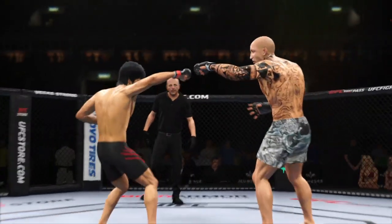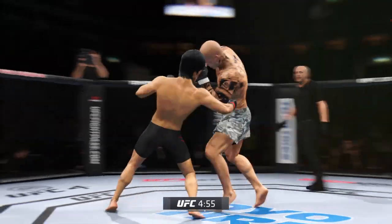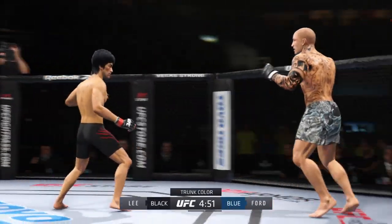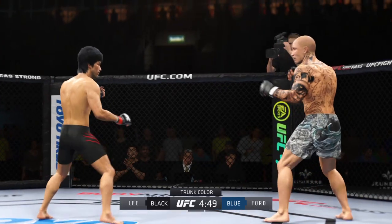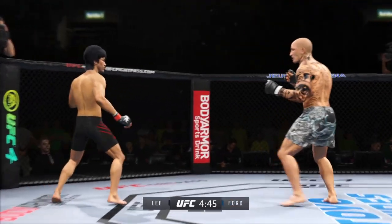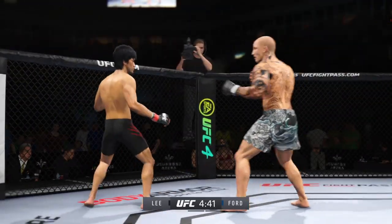All right, let's get this one started here. Round one is underway. We've got a striker who is a force to be reckoned with tonight, though he draws a guy who can do a little bit of everything, and that guy is usually the one that will have the advantage. But we know what a high-level striker is, and this guy is as high-level as we've ever seen in the UFC.